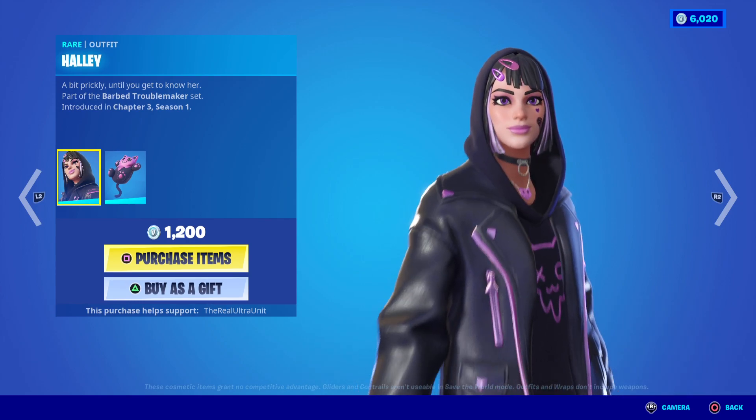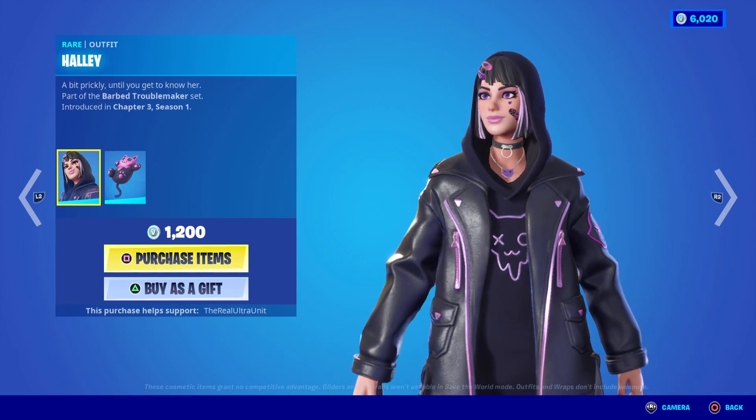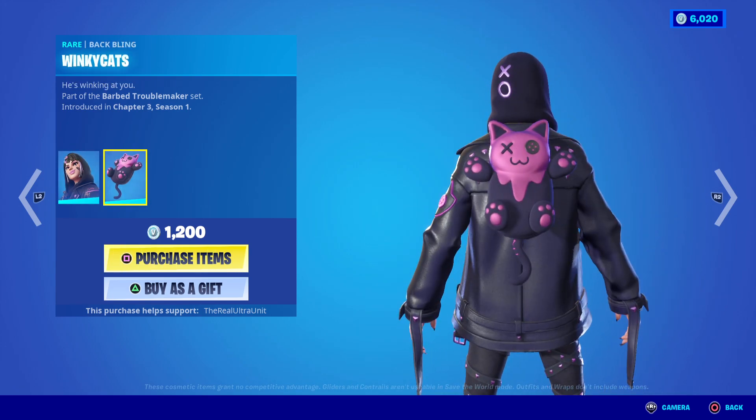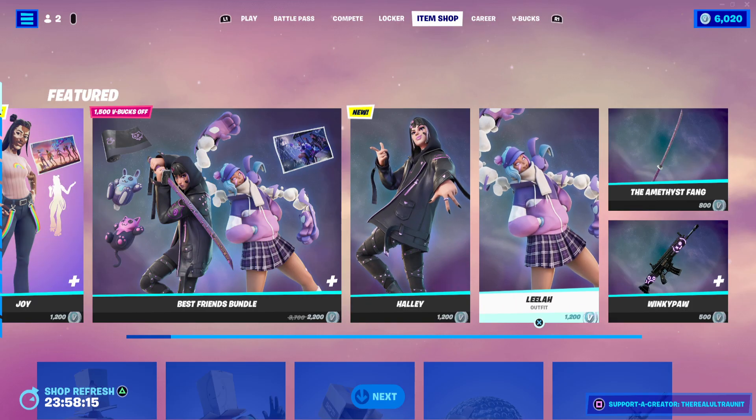First off we have Haley, looking like this. She does not have any additional styles. She has 1200 V-Bucks and she comes with this very cute Winky Cat back bling.